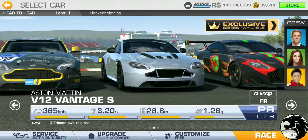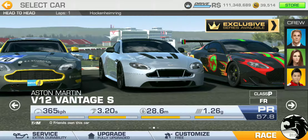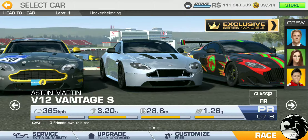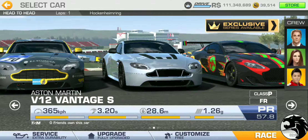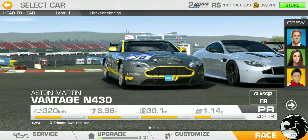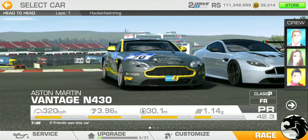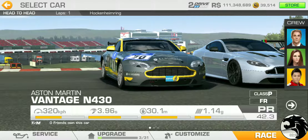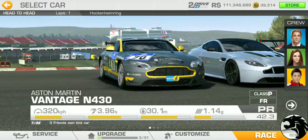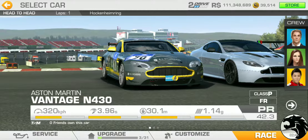The V12 Vantage S is fully upgraded — this is a cash car. Looking at it fully upgraded, there must have been an upgrade discount offered on this car. There's also an exclusive series I'll have to make progress through. The last car is the Vantage N430, featuring three upgrades out of 31 available with a PR of 42.3. Apparently that's how I won this car — through the Endurance Gauntlet. I think I have a playthrough video on my channel, so maybe I'll put the link in the description for how I won that event with three upgrades.